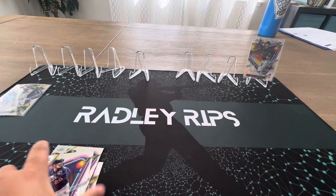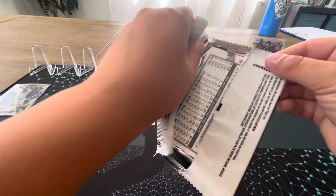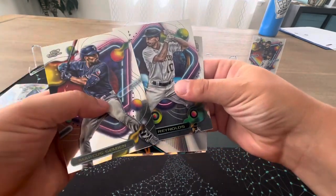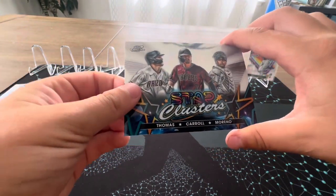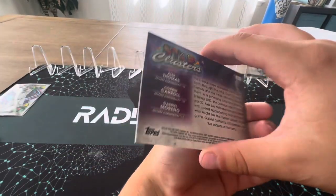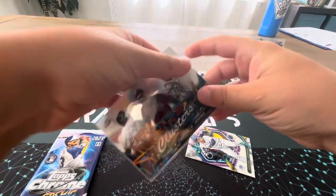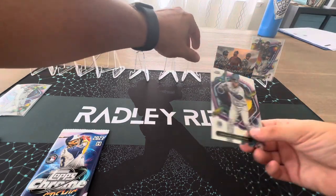Then we got Pete Alonso. Pretty weird because when I was watching videos of this product it looked way more different. Marcus Semien — we got star clusters, I believe that's what they're called. Brian Reynolds. And we got star clusters of Corbin Carroll and Gabriel Moreno. I'll take that — three good players. We love Gabriel Moreno, well, we really do like him. And Corbin Carroll — one of my favorite rookies right now.